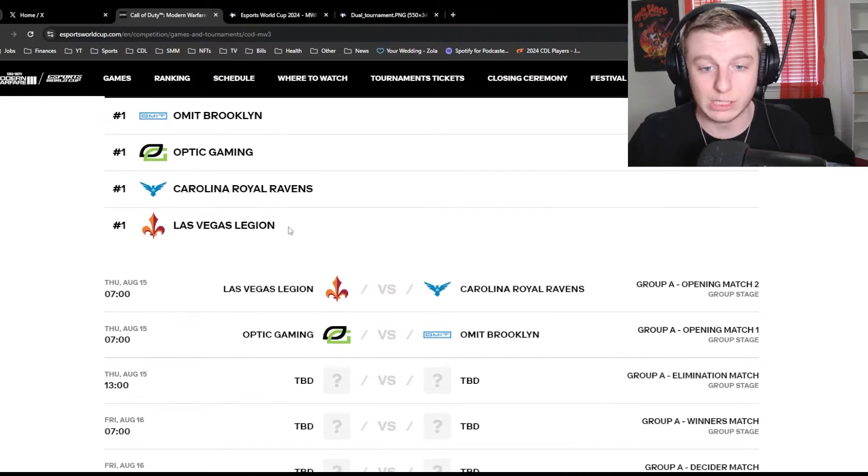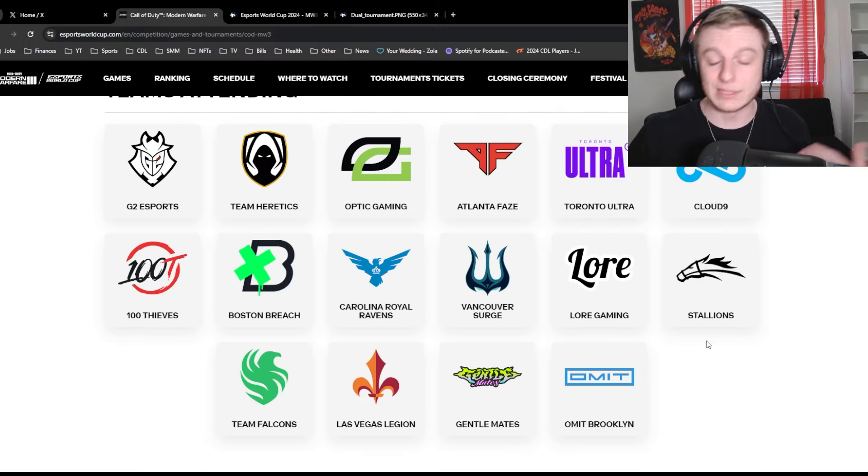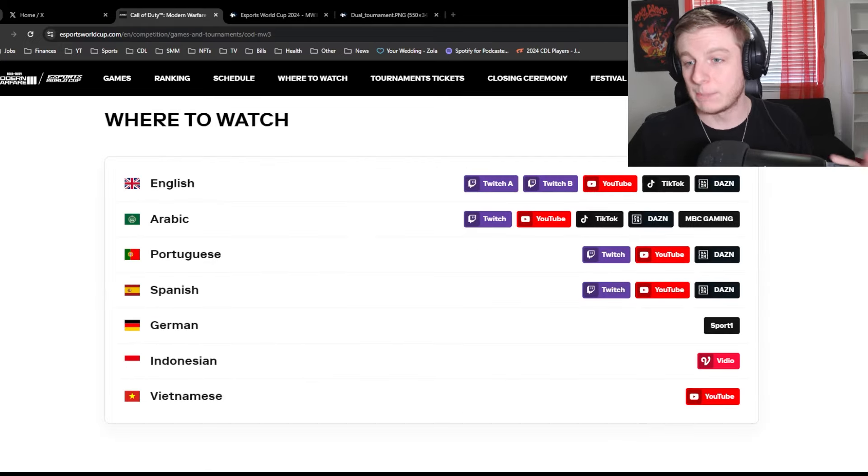Group D is 100T (aka LA Thieves), Lore, Team Falcons, and Atlanta Faze. If you want to see schedules, you can go to this website, click on whichever group you're looking for, and see their schedule. Here are all the teams attending — you can see all their logos right now.